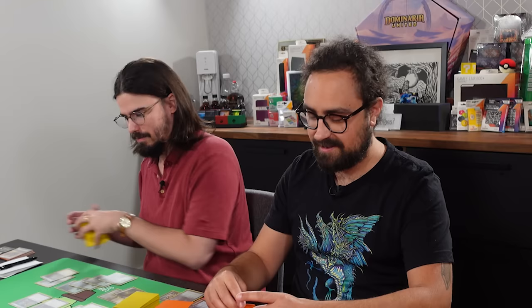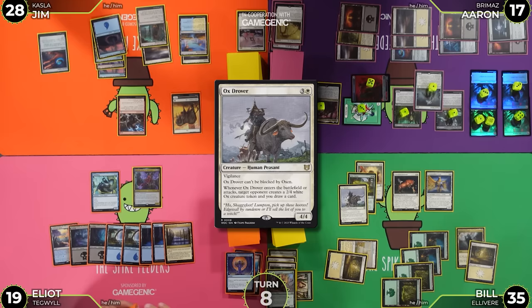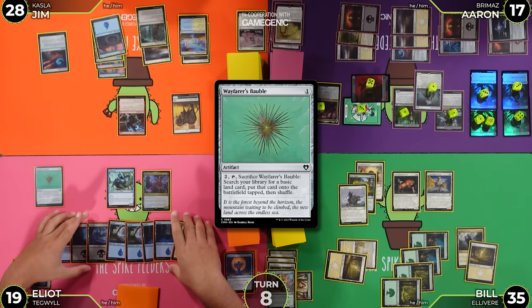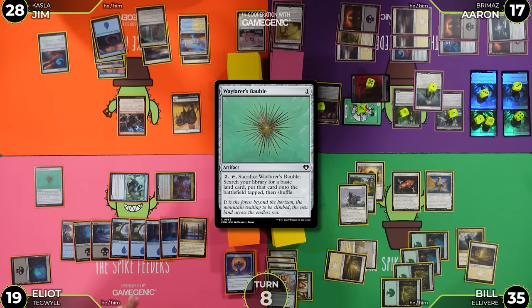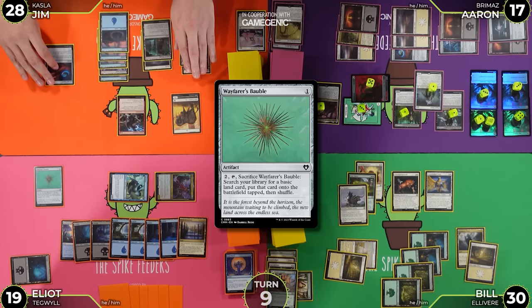I feel very behind. I'll untap, draw for my turn. I've got a basic Swamp as a land for turn. I'll tap a Swamp for a Wayfarer's Bauble. I'm going to bank on Aaron wanting Bill to die and go to combat — attacking Bill for five: a three-three and a two-three death touch, both flying. Bill to 30. Pass the turn. I'll draw, play Island 278 — illustrated by Sam Burley, shout out to Sam Burley — and pay ten to cast Kasla. Impact Tremors — everybody takes one. Combat: five in the air at Bill. Aaron to 11. Ten Kasla commander damage on Bill. I'll pass.